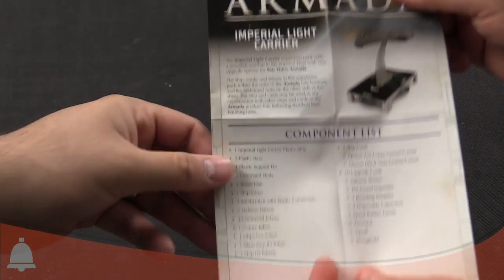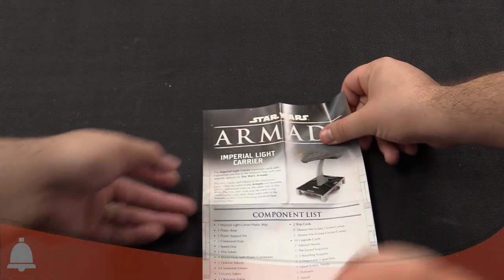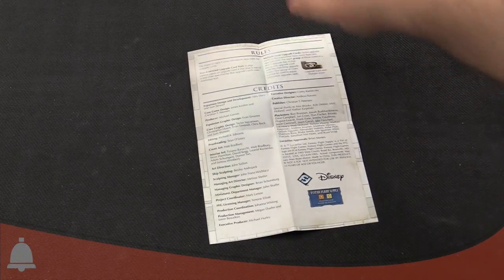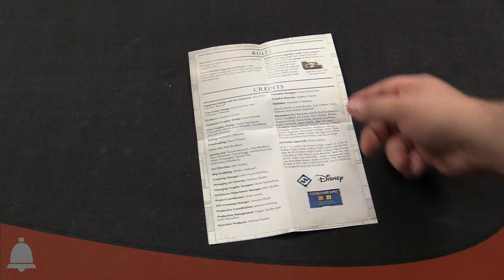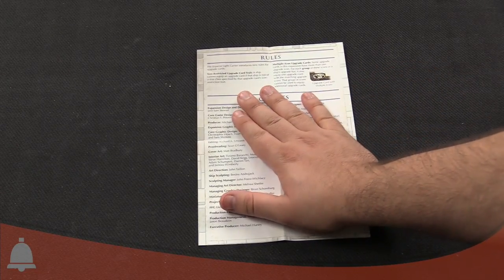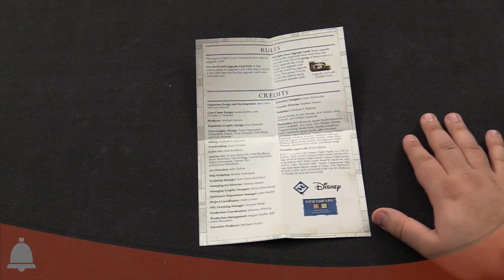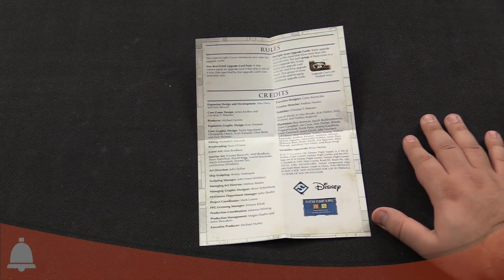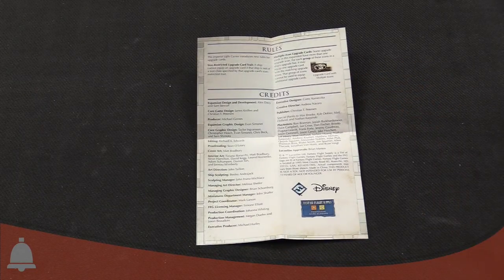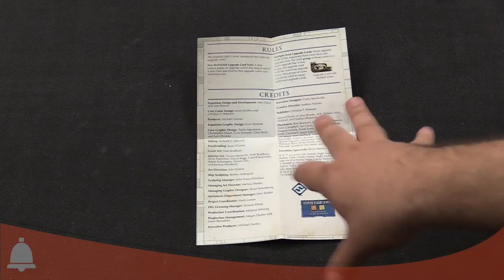Nothing super surprising. Does it go over any of the special rules? So this does come with the size-restricted card trait. This tells you that sometimes there are cards that can't be equipped to ships of different sizes, and they make them unique. It also has multiple icon upgrade cards. So these are both new rules that aren't in the core set — they put them in here so that everyone can have them. Makes sense to me.